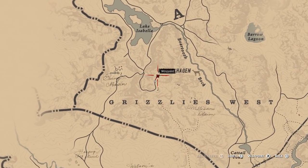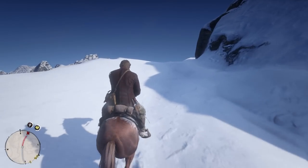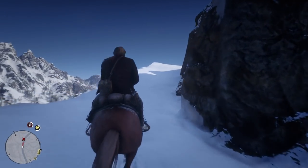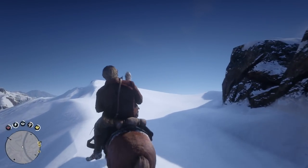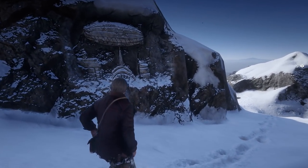The fourth carving is in the Grizzlies west, up Mount Hagen. Take the main path up there and follow the edge around the top to get to the carving, which looks like a blimp in the tops of some buildings. Were blimps invented back then? I think not.